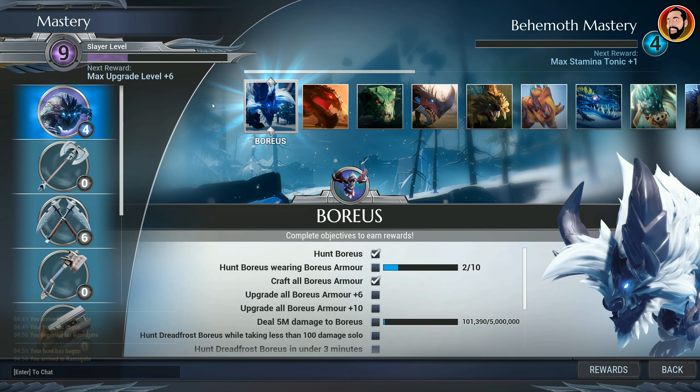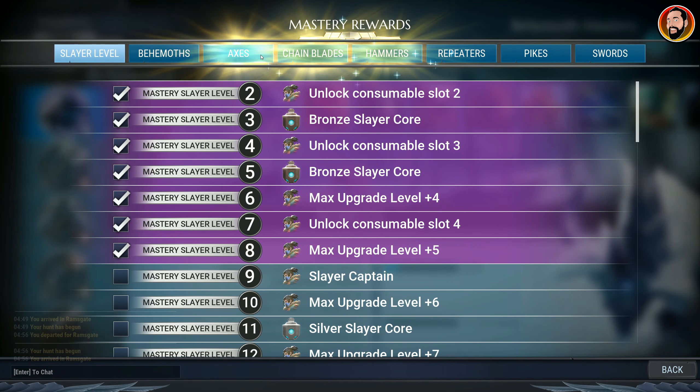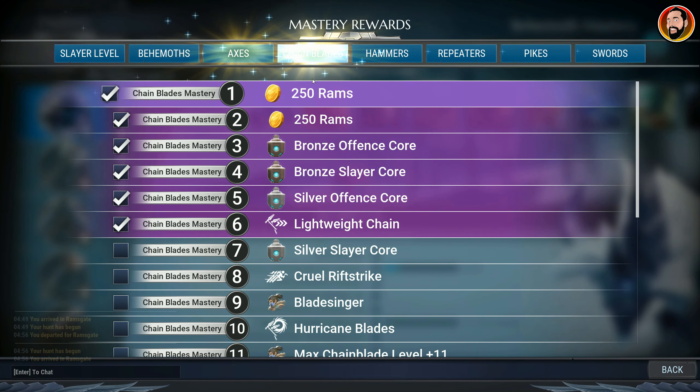You can go into the Reward section within Mastery. If you go into the Reward section and then choose the particular weapon you're looking at, it will actually tell you what level you've got to get up to before you start unlocking those mods.